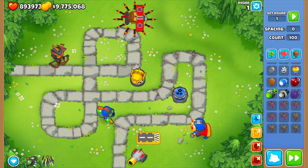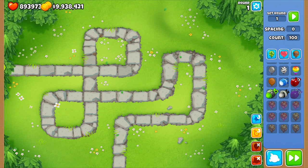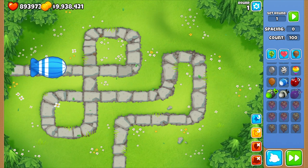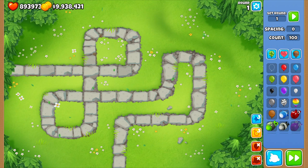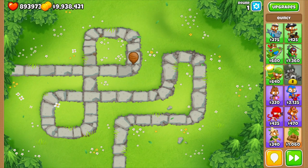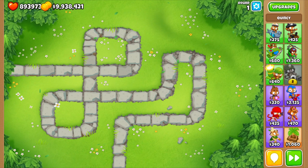Two hundred thousand pops - wow! That's how you get a dummy board, just do 100 ZOMGs. Or if you don't have ZOMGs you could do MOABs. If you don't have those, the weakest you could do is probably a ceramic. If you don't have ceramics you probably can't do it, or you could get the actual thing to get the papers.